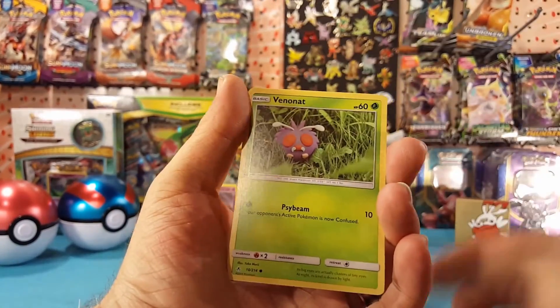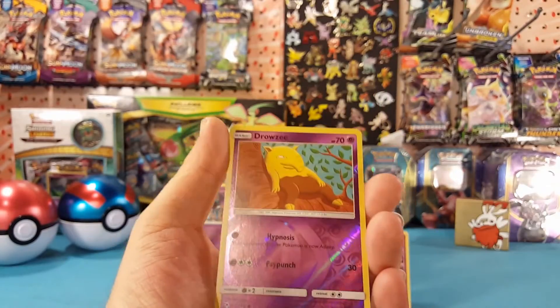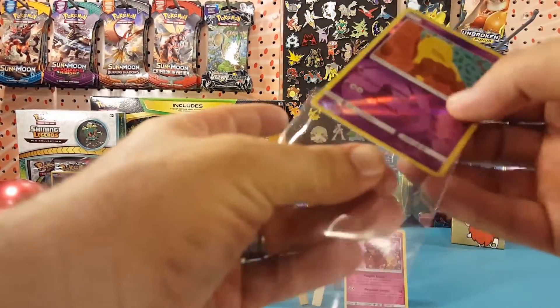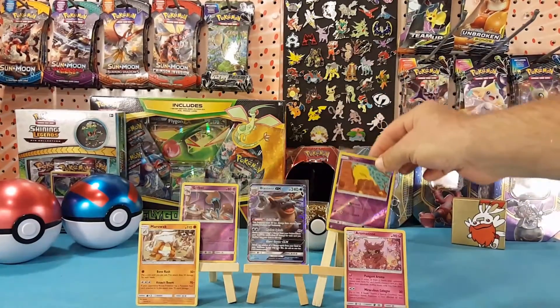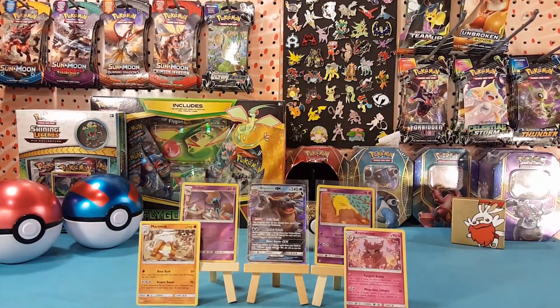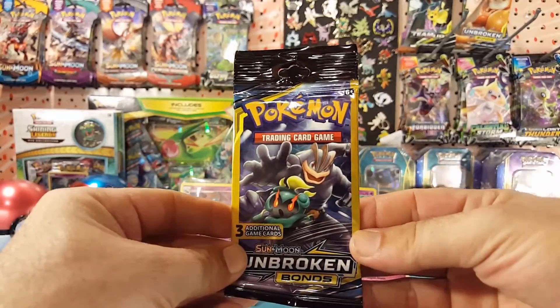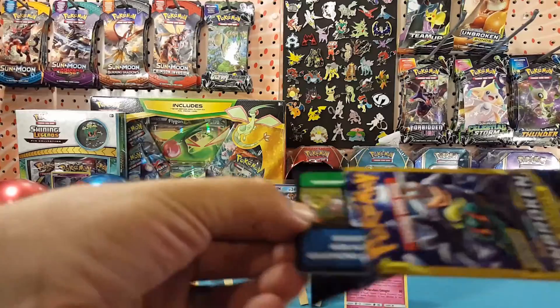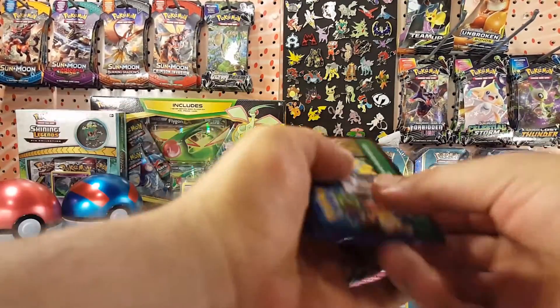Beast Ball, Bunnelby, and a reverse Drowzee — there we go. Beginning to wonder if we were going to get anything in the reverse, because we had only gotten that Golbat to begin with. This is the final pack.